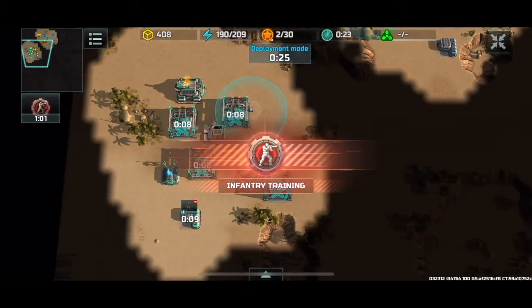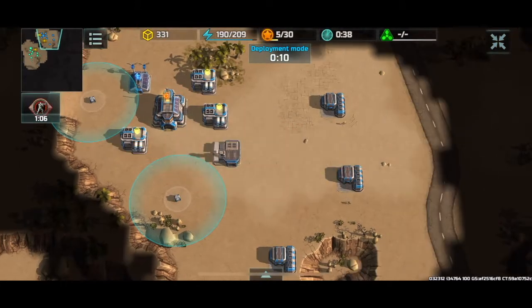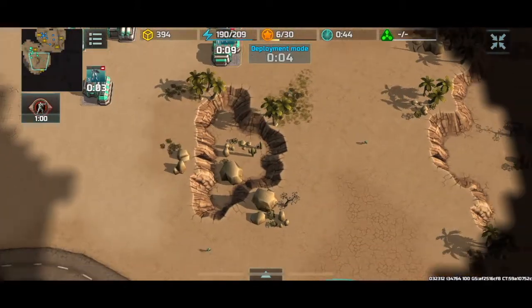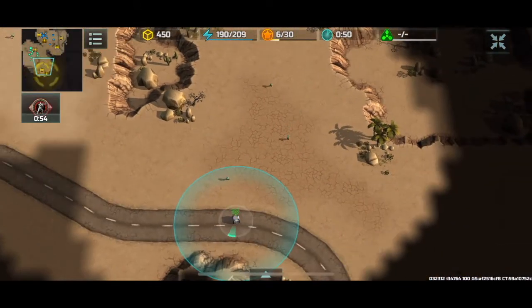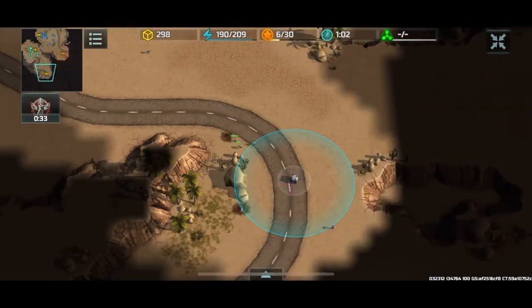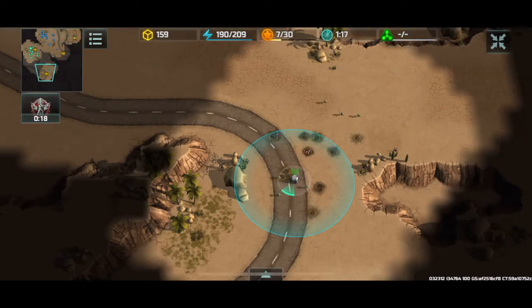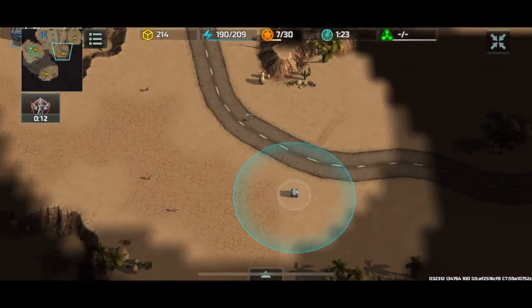I'm going to be partnered with Harry Dogg, who is going to be the blue player, and I'm going to be the green player. This is going to be a clan versus clan battle. We're going to be facing off against two rank 18 players from the Figli D'Italia clan, which is a top 100 battles clan. Let's see how this battle pans out.